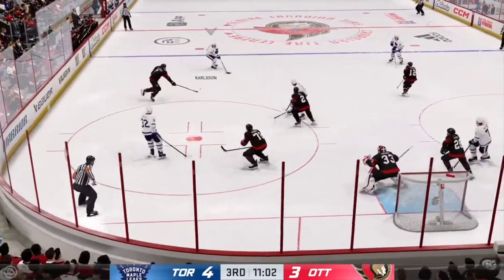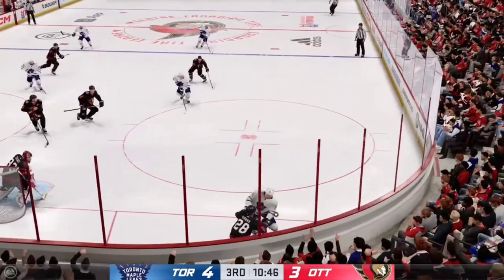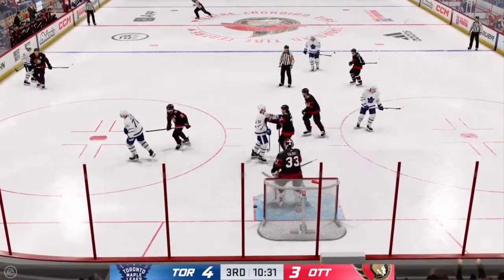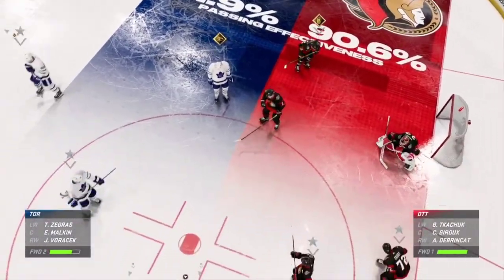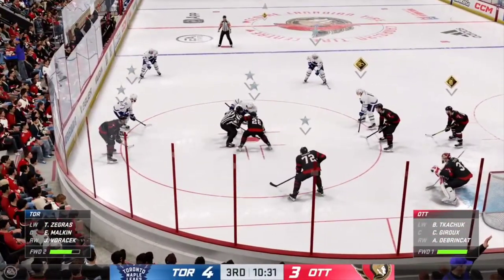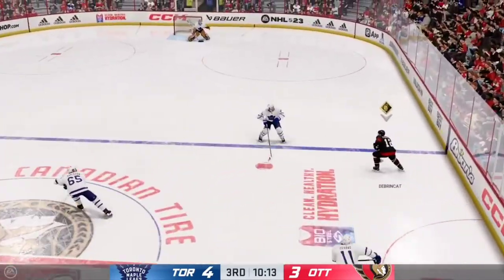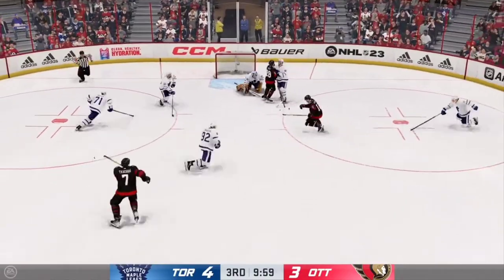Centers are set, faceoff ready to resume — solid job tying up his opponent. Sends the pass over, from one end of the blue line to the other — sacrifices the body. The home team is reeling here inside the defensive zone and the fans are nervous. The Senators take possession off the faceoff, moves it over to Kachuk — takes a shot, gets a glove on it to make the save.